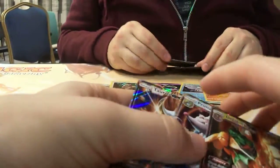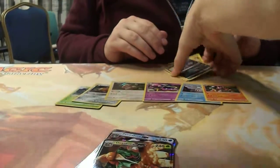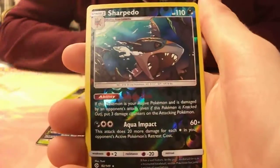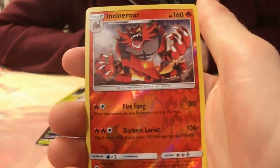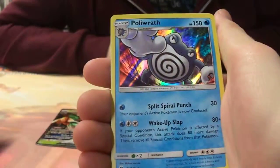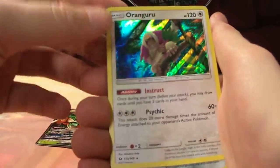We didn't have a lot of reverse rares that were truly rare. We missed one — it's the Polywrath, and a Golduck. So we missed two. For the reverses we have the Golduck, Polywrath, Sharpedo — which is actually pretty good — Incineroar, Parasect, and Vikavolt, which has an amazing art. For the holos we have Gigalith and Polywrath.